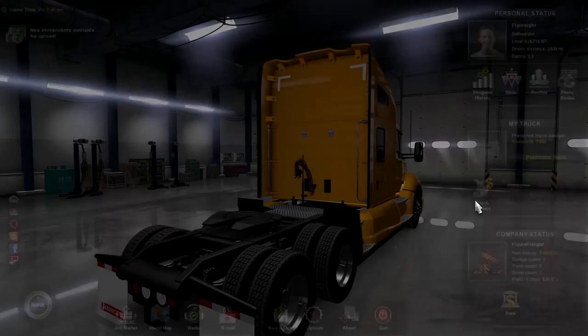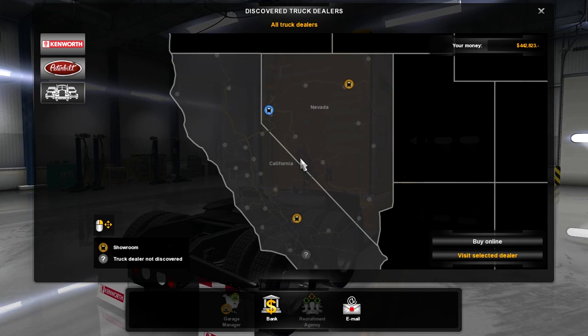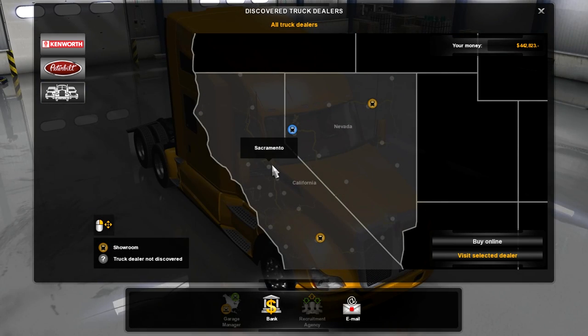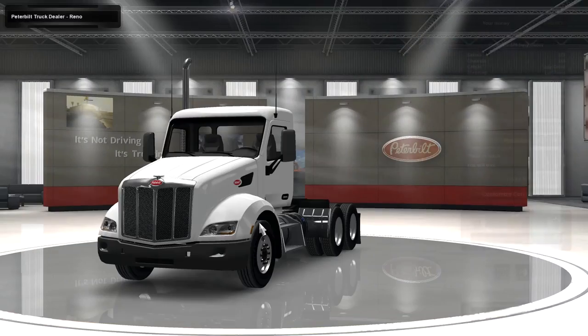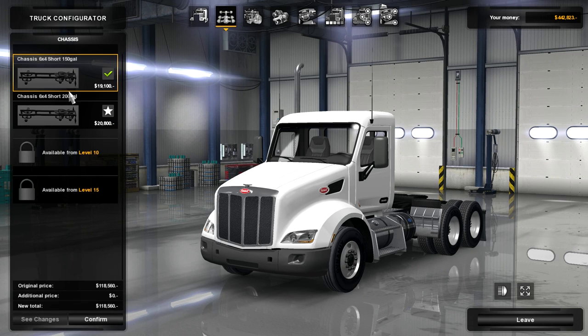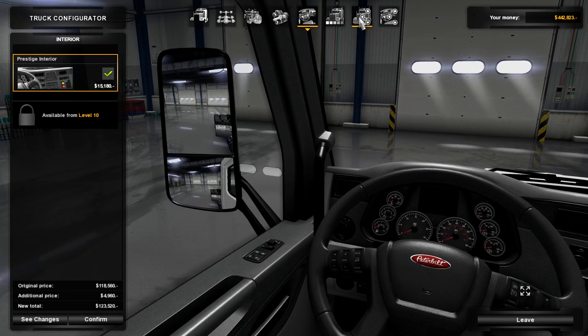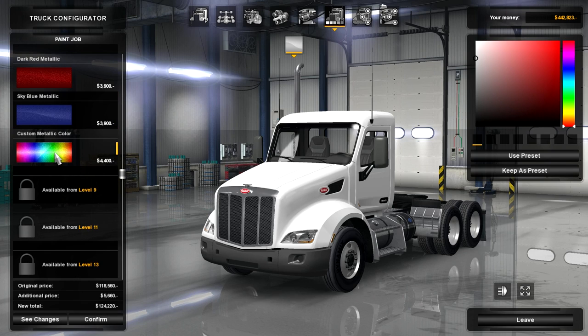Let's go buy ourselves a truck. Should we go to the one in Bakersfield or Reno? Well, the roads outside Reno have better speed limits and it's closer to Sacramento where our base is, so I'll go to Reno. Here we go - let's go to customized truck. I want to get the better engine first of all. The bigger tank doesn't cost that much extra so I'll do that too. Going to go all out and make this really nice.